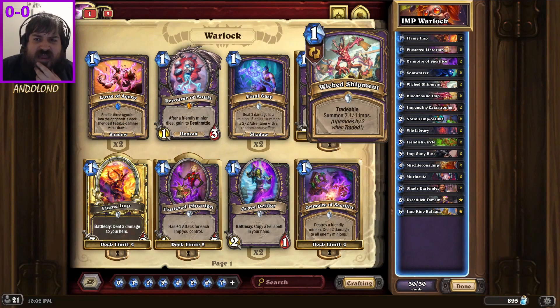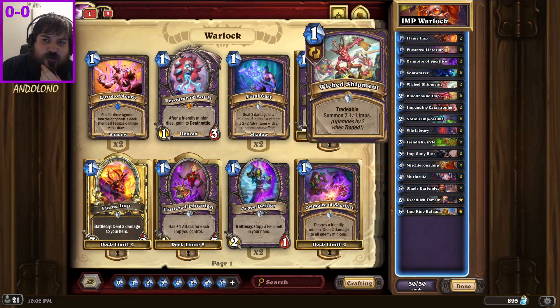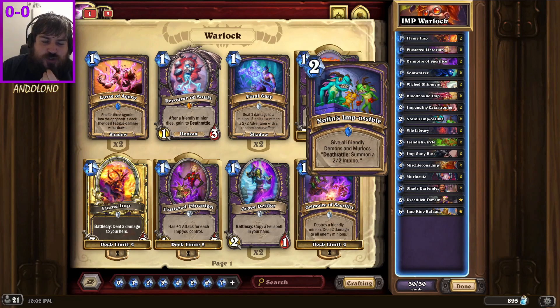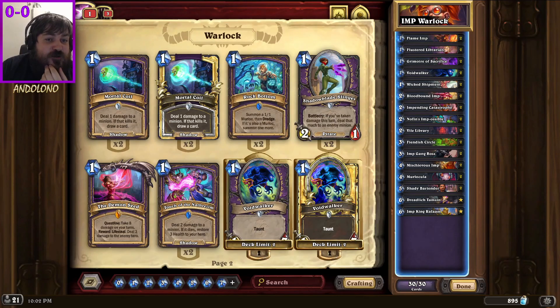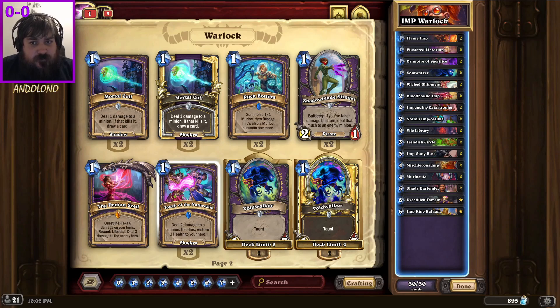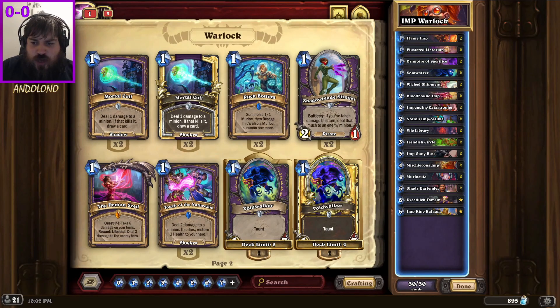The only card I'm not entirely certain on is Void Walker. I like to have a turn one play in this deck because it is an aggro deck, and without Void Walker you don't always have a great turn one. I considered putting Devourer of Souls in here to pick up the deathrattles off Nothing's Impossible, but that's too extreme. I also looked at Slinger and Touch of Nathrazim - Touch isn't really aggressive enough, and Slinger isn't a demon so I said no.